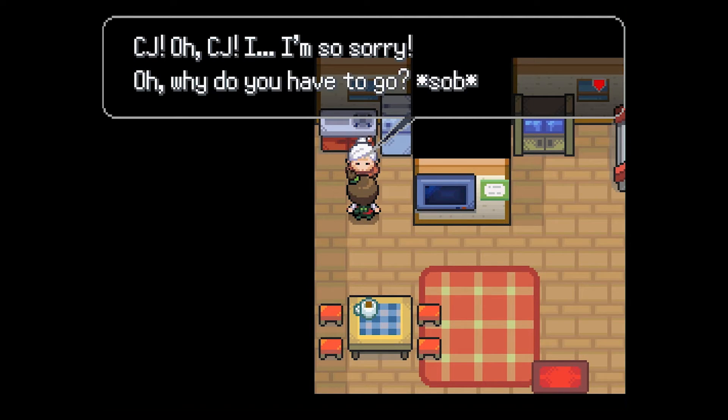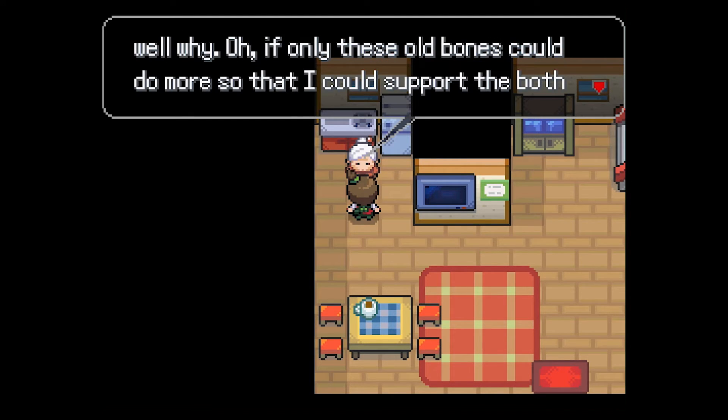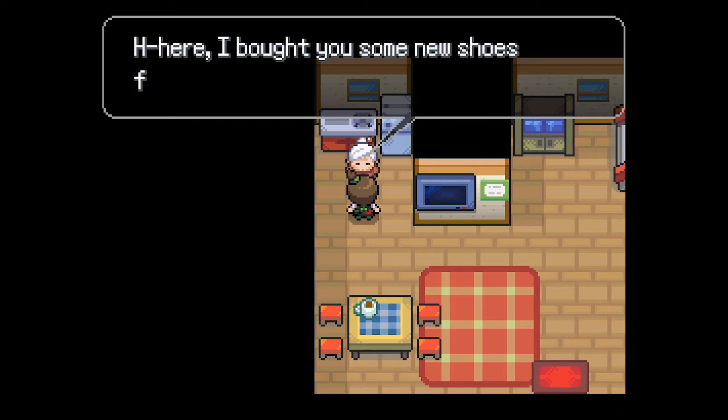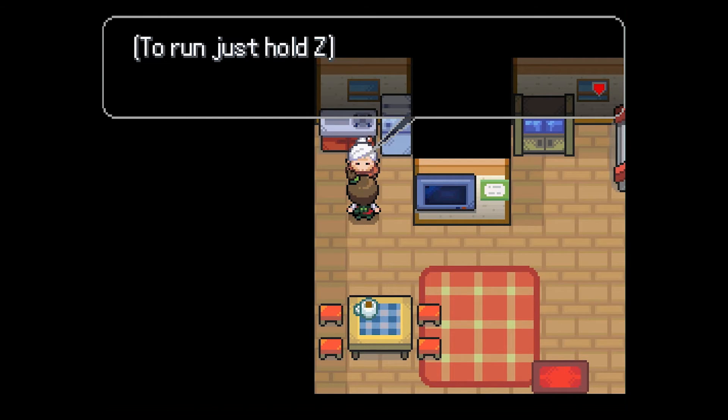For the first episode I think we should just get our first Pokemon. CJ's aunt says she's so sorry he has to go. She gives him new shoes for his journey - running shoes! Hold Z to run - and you can call me okay? I got the running shoes - and you can run indoors, this is insane!